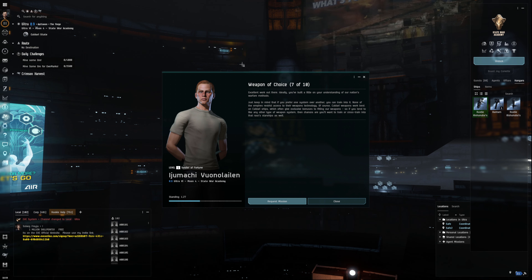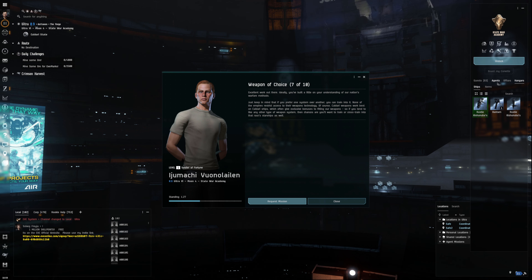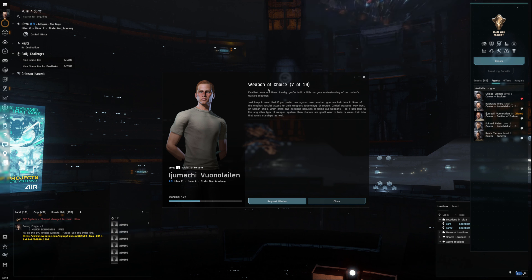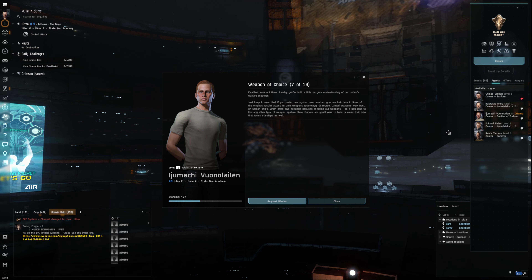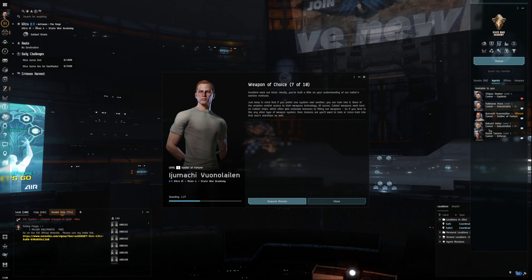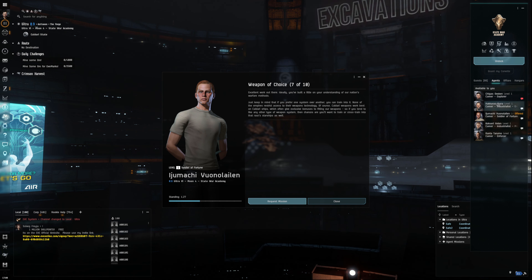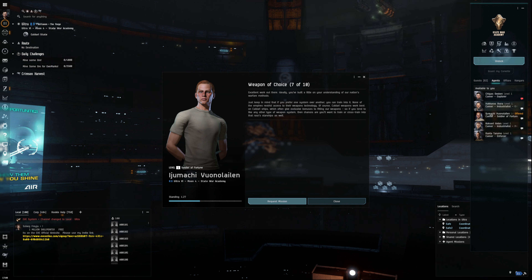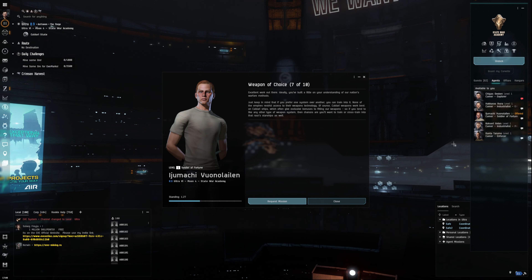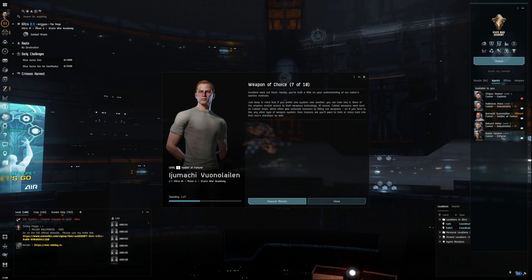We're just going to jump straight into this because we're going to finish off the Soldier of Fortune agent today. We've got three missions left to do, so we're just going to crack on, get these done and then we're going to probably start one of the industrialists. Basically, one of these will give you the Ventures — you'll do stuff with the Ventures, which is the mining stuff — and the other one will go over a bit of hauling and haulers. So you get some ships, which is the main thing to take away from it.